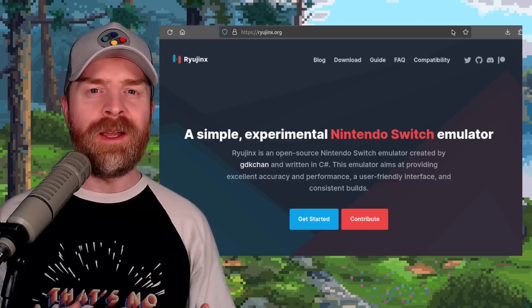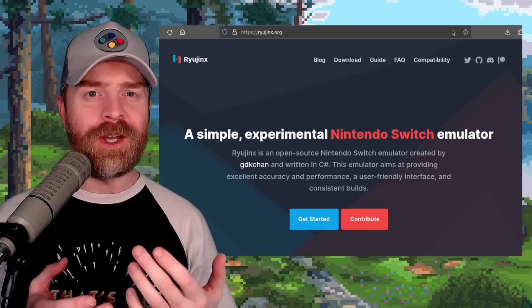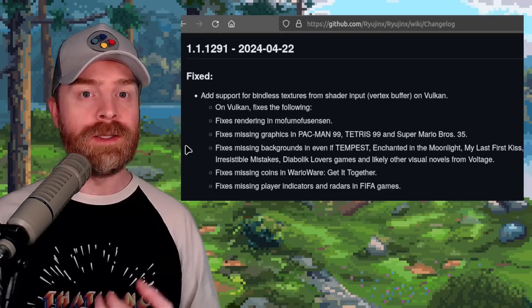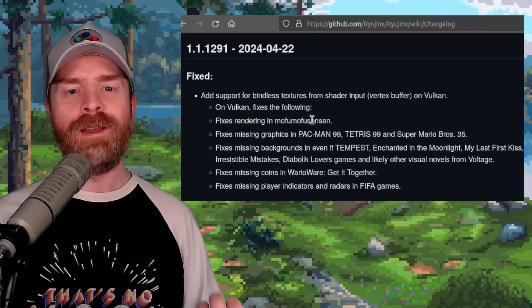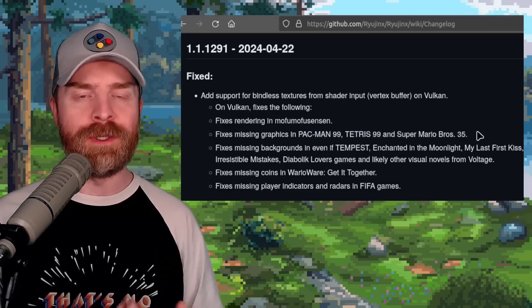We'll kick things off talking about Nintendo Switch emulation with Ryujinx, and Ryujinx just got a brand new update. As version 1.1.1291, there's a huge improvement to Vulkan. If you use the Vulkan renderer, it fixes rendering in Mofumo Fu Sensen, fixes missing graphics in Pac-Man 99, Tetris 99, and Super Mario Bros. 35.